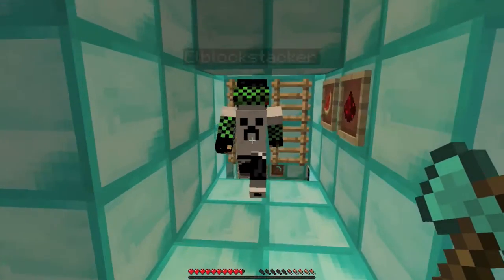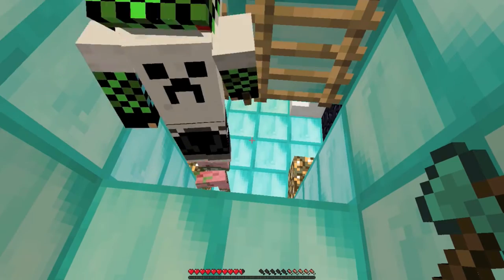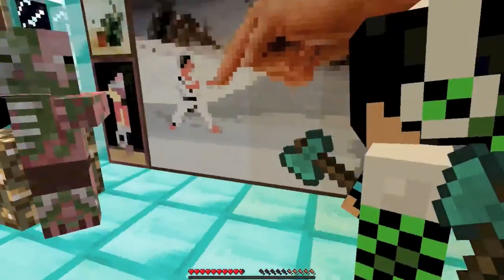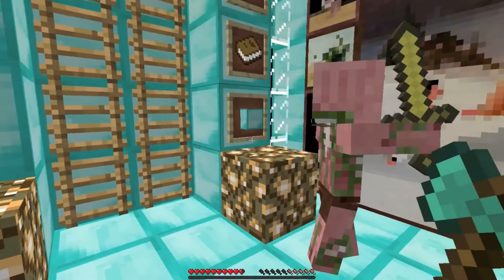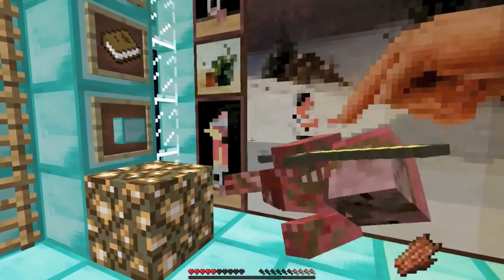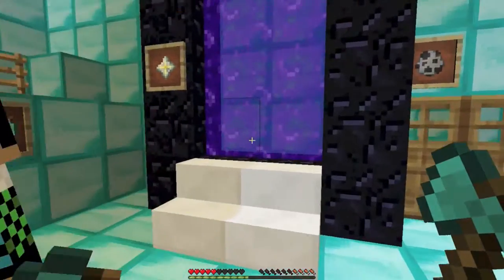There's a zombie pigman in the house because we have another portal. Don't worry, it won't attack you if you don't attack it. He has a sword — take that! So this is our nether portal.